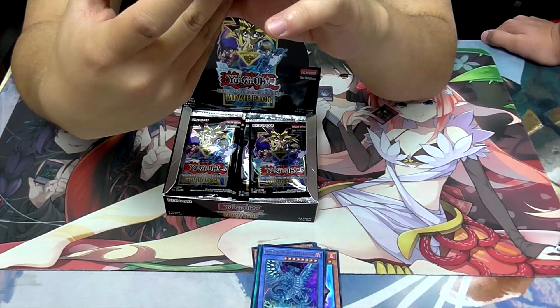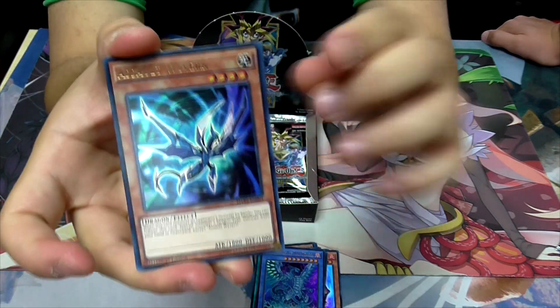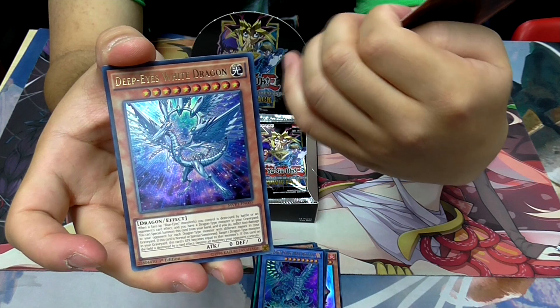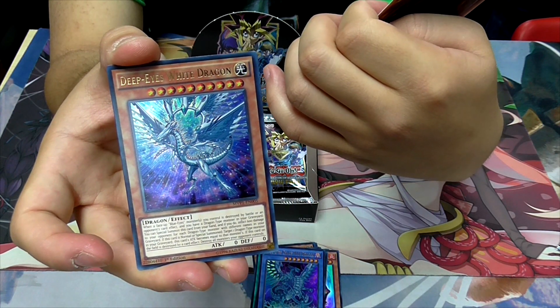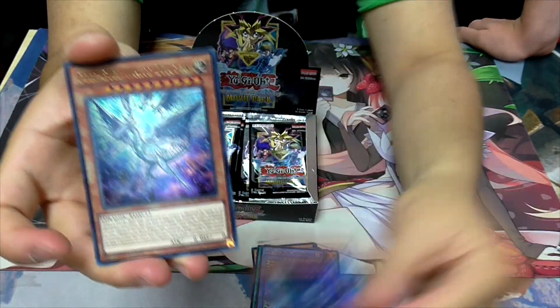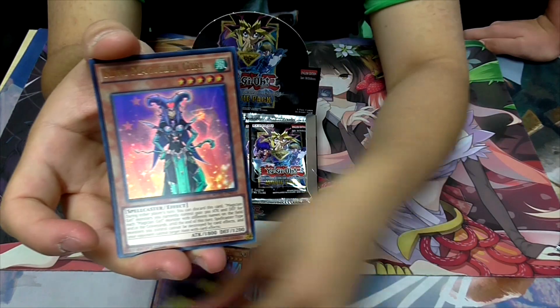We got an Assault Wyvern. Is that Assault Mode? I'm not sure. If it destroys a monster by battle you tribute it to special summon a level seven or eight dragon from the graveyard — so Blue-Eyes related. It's also a light dragon, which is why it fits. And this is the Deep Eyes trap card — good stuff.